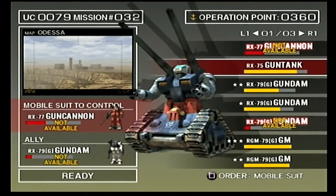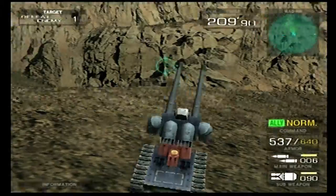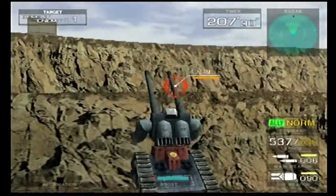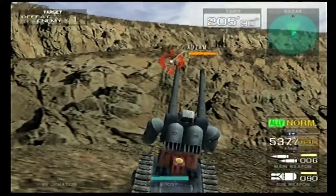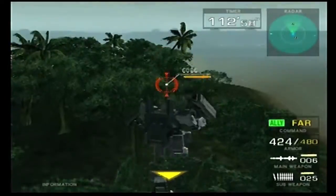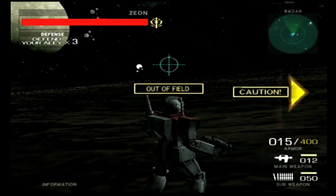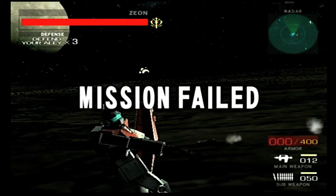The game tries to do something interesting with damaged mobile suits. Any damage sustained in battle will be visible in the mobile suit deck and carries over into the next mission should you decide to use it. You'll have to wait a couple of missions for it to be repaired before it can be deployed at full health again. It encourages you to switch mobile suits and mix up your playstyle — something I actually liked, until you unlock the RX-78. At that point I found myself just sending the GM on suicide missions to speed up repairs on the Gundam.